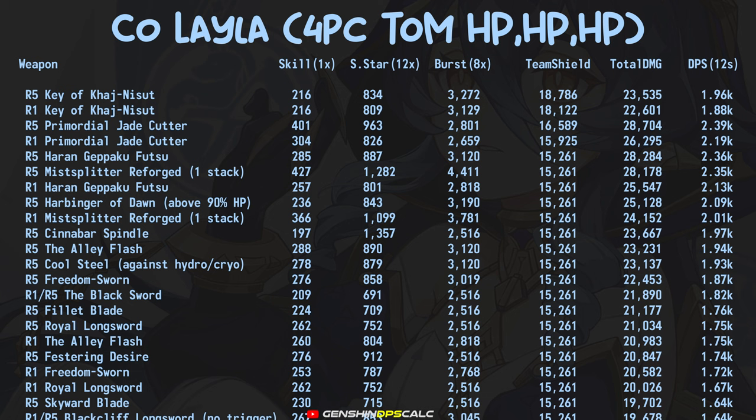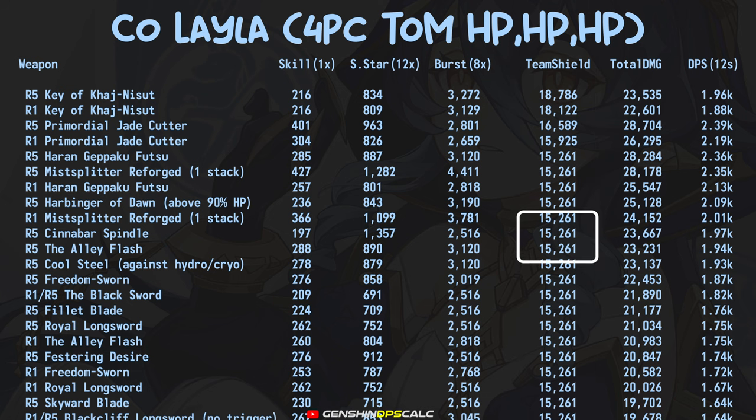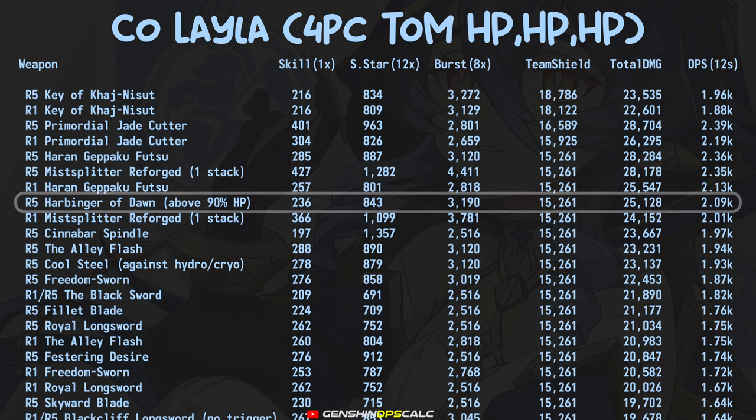In this list, I sorted the weapons by their team's shield strength instead of their DPS. As you can see, Nilu's signature weapon is the best for that purpose, making Lila able to give 18.1k shield strength with R1. Although I don't think it's worth pulling because you can basically use any 3-star weapon and perform almost the same, with 15.2k shield strength for most weapons.